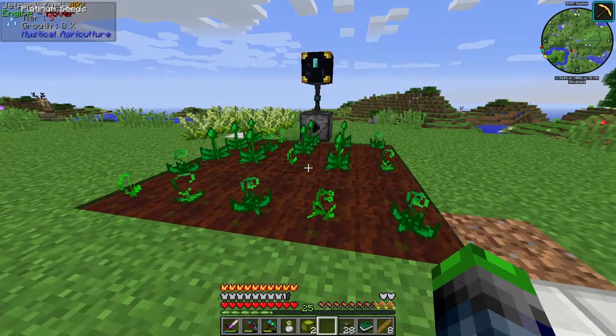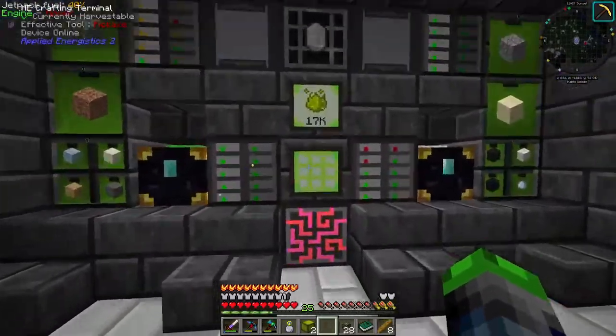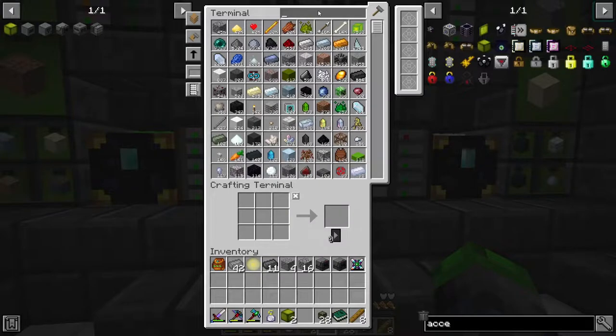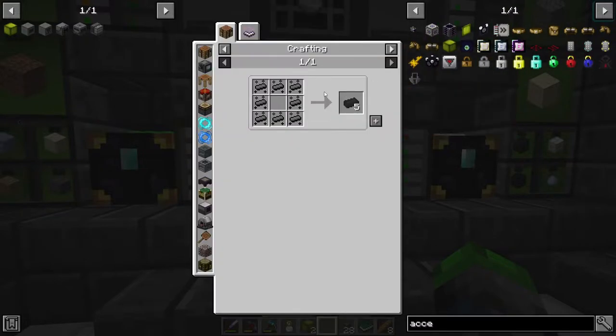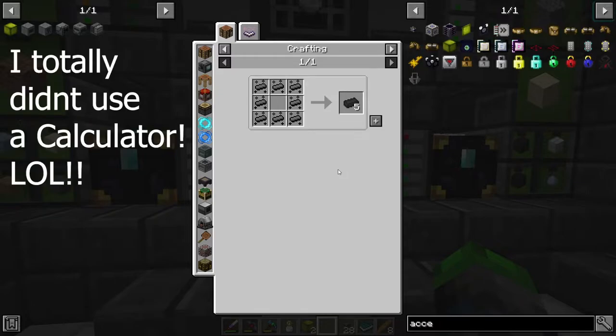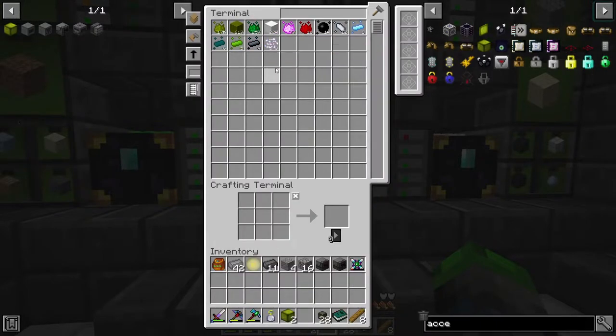The more growth accelerators we get, the better off we'll be. This is all we're doing for Mekanism today - we're basically just knocking on the door. But we are starting to get graphite essence. It's 8 essence to 5 graphite ingots, so we need about 103 graphite essence per one diamond. It's not coming in very quickly, so we'll need a lot more seeds and more growth accelerators.